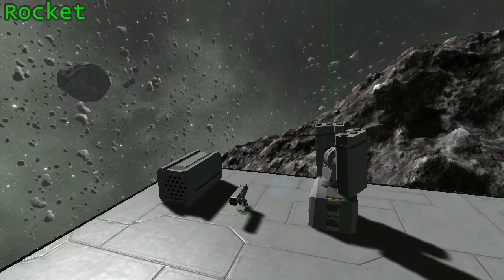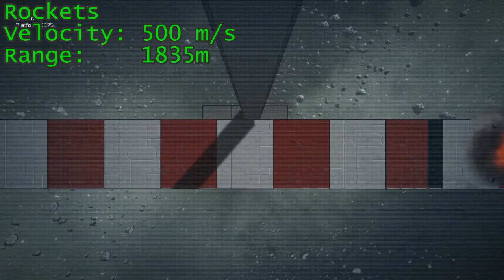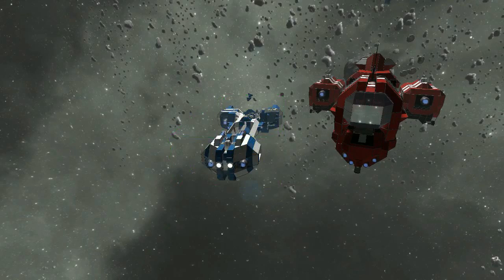Rockets are projectiles that carry small explosive charges. They travel at about 500 meters per second and are effective until they self-destruct after 1,835 meters of flight. Let's look at what these ranges mean for a large ship attempting to engage another large ship in combat.